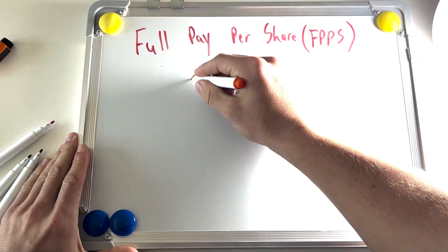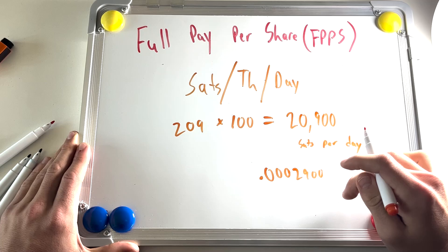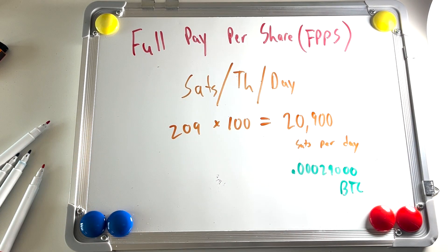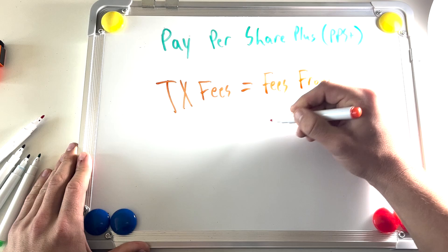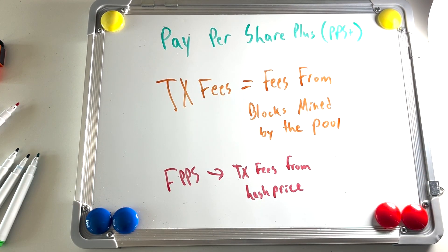In the current fee environment, hash price is 209 sats per terahash per day. So that 100 terahash miner will earn roughly 20,900 sats per day from an FPPS pool. Next is Pay Per Share Plus, which is similar to FPPS, except transaction fees are not based on projections — they are paid out based on the actual amount of fees earned from the blocks that the pool mines.